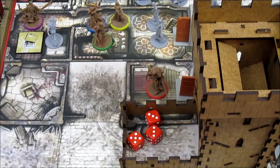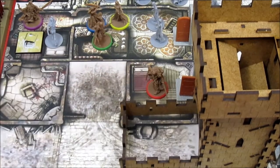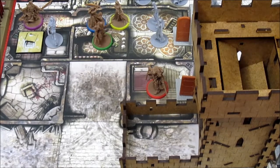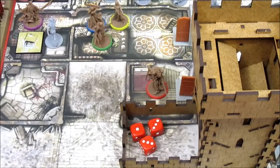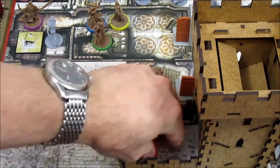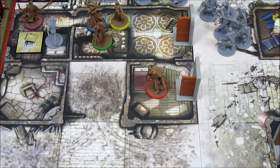That takes Anne from 11 to 14 experience. She's still in the yellow. This is pretty cool — we could win it right on the first turn. Second action, attacking again, she gets a pair of threes and that takes care of the two walkers. That takes her to 16 experience. She doesn't pop into the orange zone, but that's okay.